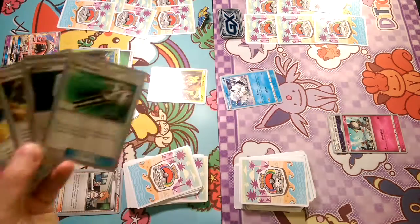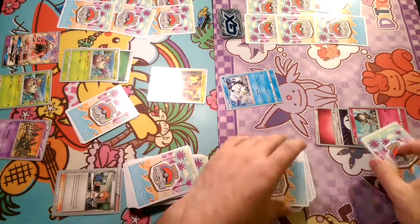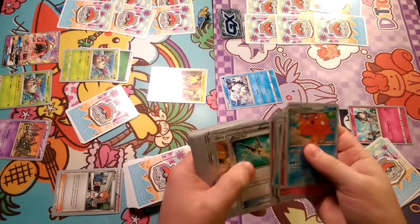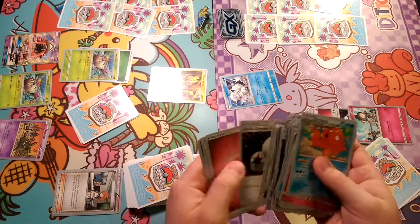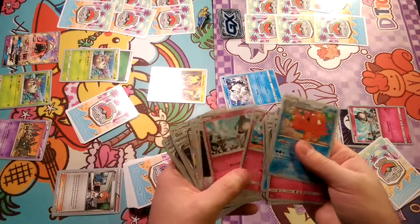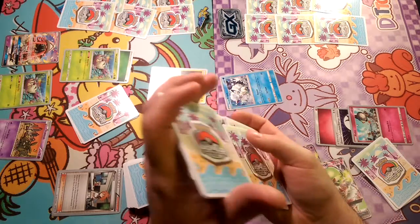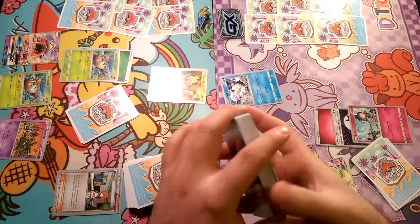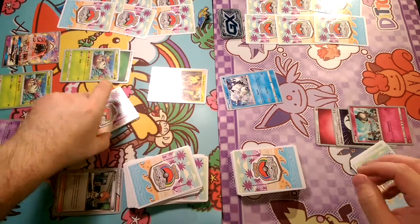Field Blower does not help us at all. We can attach the Fairy Energy to the Ralts, and we're just gonna Beacon here. What we need to Beacon for is a Lele and a Gardevoir. I think we have one Gardevoir prized. We'll put these two in our hand, and it's Galissapod's turn.